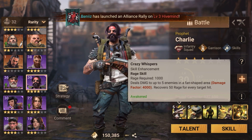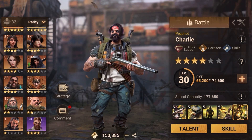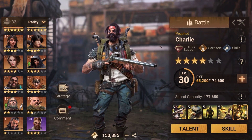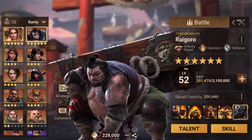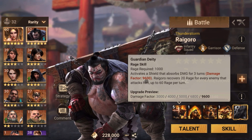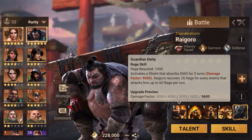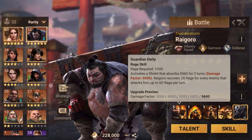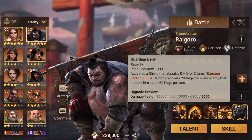Even later in the game he'll be paired with a legendary hero you want on the field as long as possible for sheer damage output. The hero that comes to mind is Ragoro, because his first skill is a shield that absorbs 9,600 damage for up to three turns. The longer that shield is up, the more damage it absorbs, the longer he stays on field — and Charlie does his damage while Ragoro holds down the squad. That's why Ragoro and Charlie is a very good and common pair you'll see on the field.